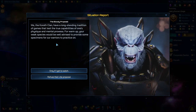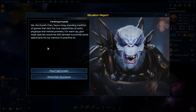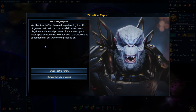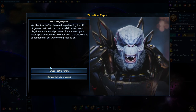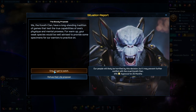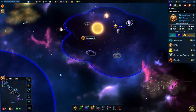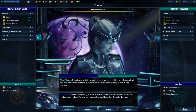We got a situation report. The Korath clan says their tradition of games tests true capabilities, and our weak species would be well advised to provide some specimens for their warriors to practice on. We can say only if I get to watch — which would prevent conflict but lose approval — or refuse their vile proposal, which is what we're going to do, and we'll get a penalty. This is something like 'you have too much spine' — negative two — because we stood up to them, so they don't like that.